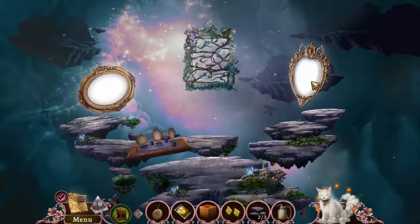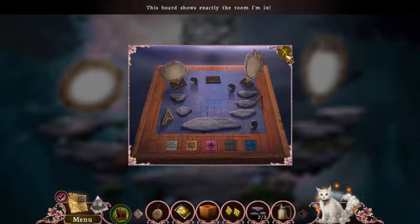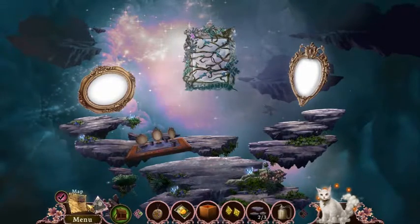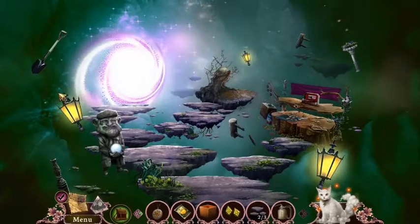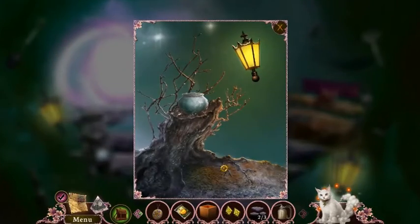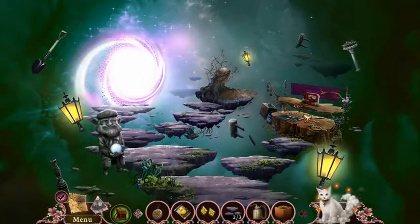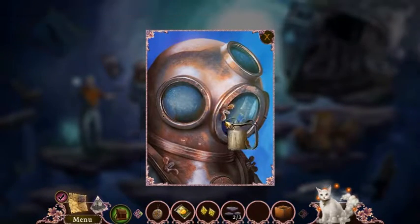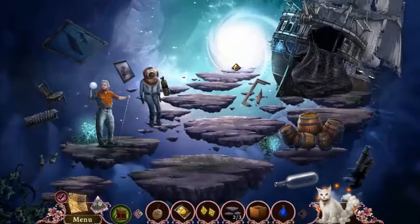That was no help. Well, I mean, I got another piece. I want my map back, guys. Now I just need to find this blue elixir. Oh — oil. And that gives me my blue elixir. Awesome sauce.